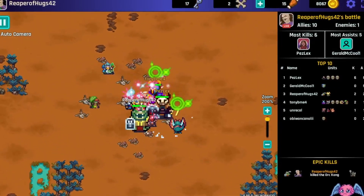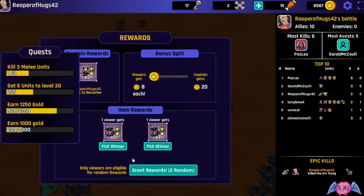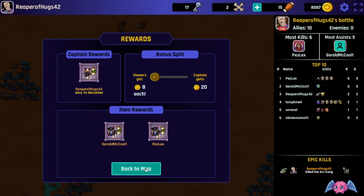At the end of the boss battle, you'll be able to open a chest. You'll also be able to pick a winner for who gets extra rewards and decide if you or your viewer gets more coins. I always give the viewers the most coins because I appreciate them gaming with us.